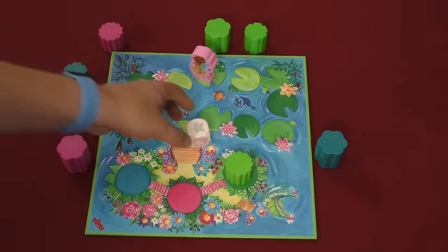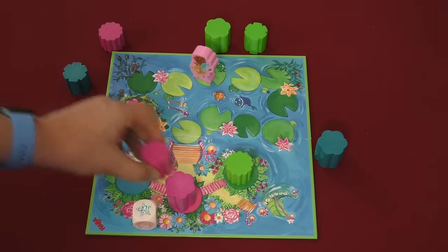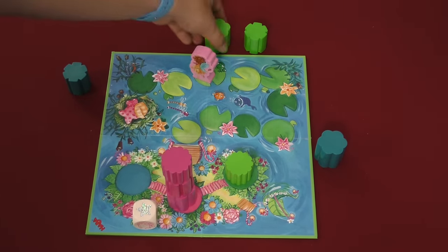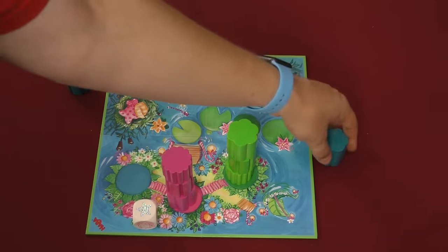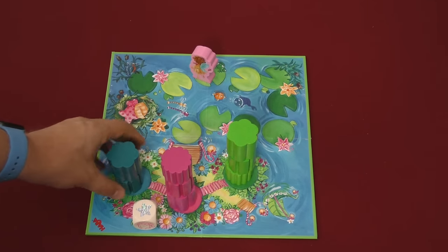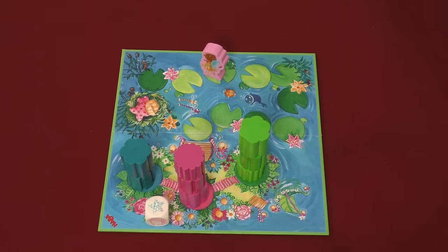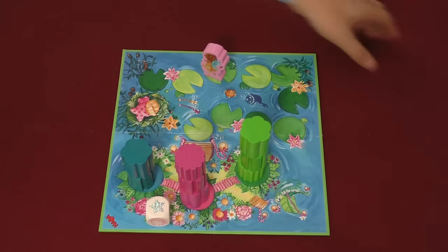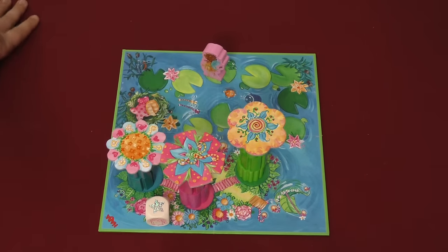Rosalina moves forward one. And if you roll a star, you can pick any color and put it on that spot. If you roll a color that there's no more of, then you just have to pass it to the next player. Players are trying to get all the stalks built. I'm missing a blue block because my son has decided it's a fun game to hide it, so we are on the search to find it.